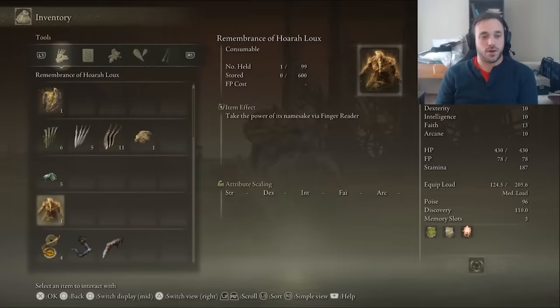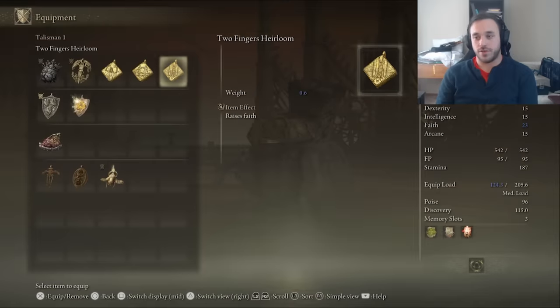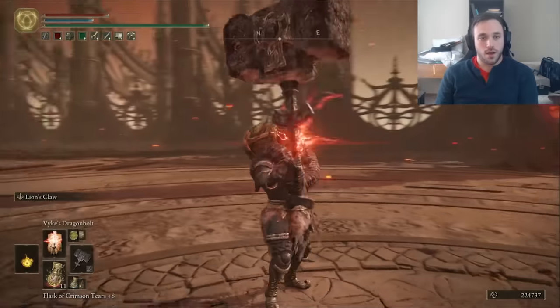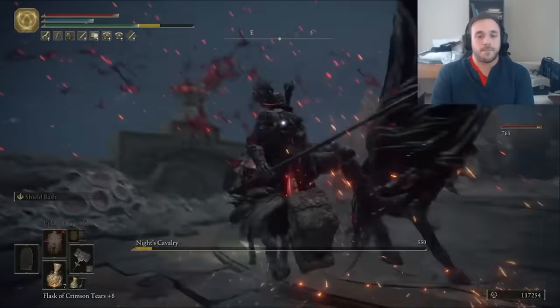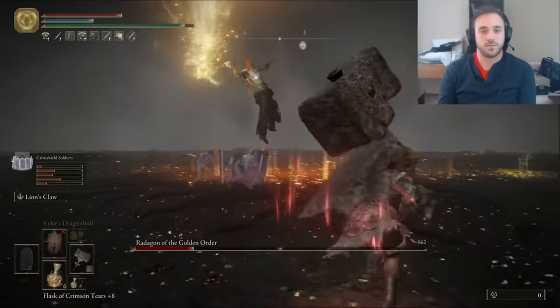We cast the Dragon Cult incantation for 17% more equip load, get the Great Jar Arsenal Charm for 19% more equip load, the Erdtree's Favor plus two, and literally the most endurance we can have. And now we know that the answer is no. Well, at least we had fun along the way. I donked a Knight's Cavalry just to round off the levels, then headed in to fight God with me, my armor, and my boys. I died in phase one. Next try goes better though — he focuses on the boys with the hammer slammer, so I'm able to break him down in phase two.